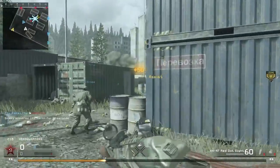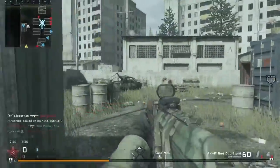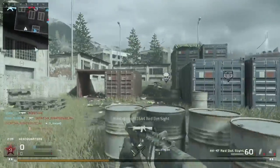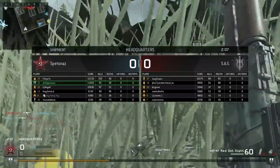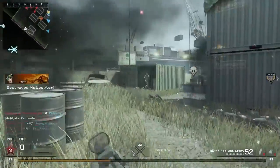When you first hop on the game, you're going to be ranked number 1. What you need to do from there is just play Team Deathmatch or Domination, some sort of game mode you're comfortable with, and just get to rank 4 as fast as possible so that you unlock the Create-A-Class option.